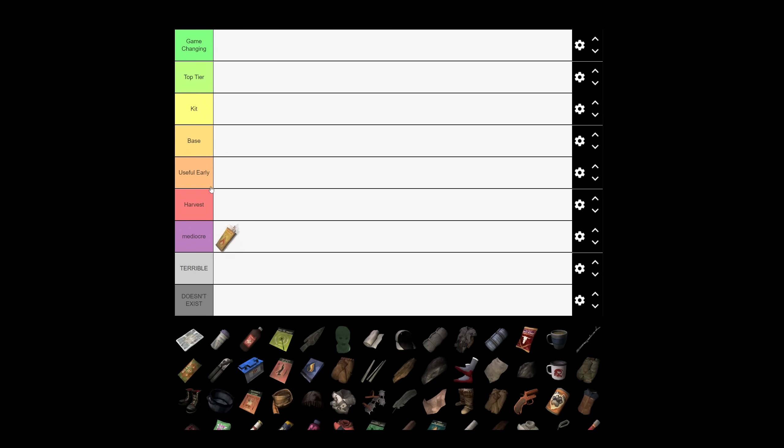Starting off with accelerant — it's definitely useful very early on when you need to warm up and your clothing isn't good enough to handle the weather. Later on, your fire starting skill gets good enough that you don't really need it. When you reach fire starting level five, you can start fires almost as fast as you can with accelerant early on. So it's useful early, but not as useful later.